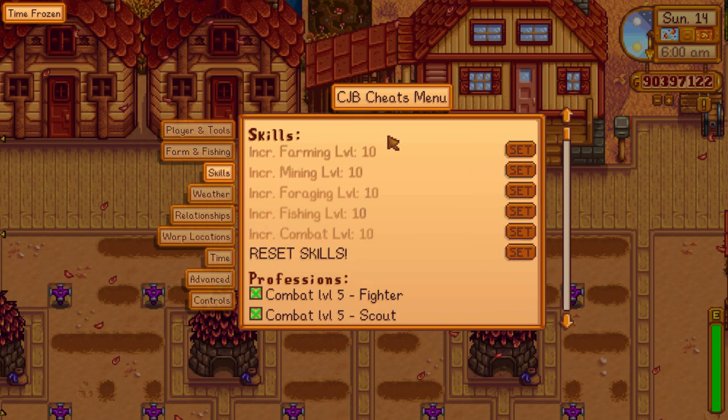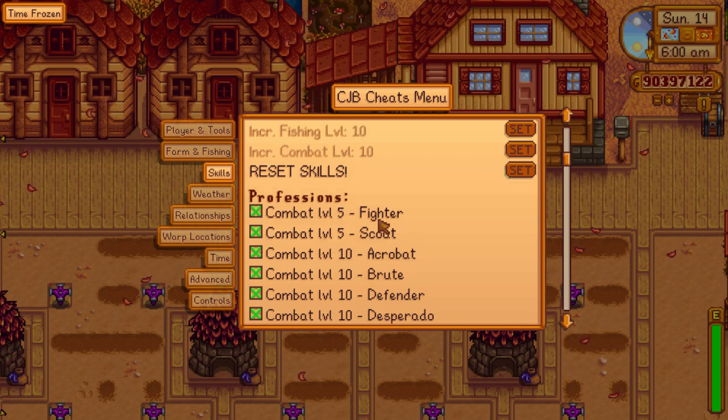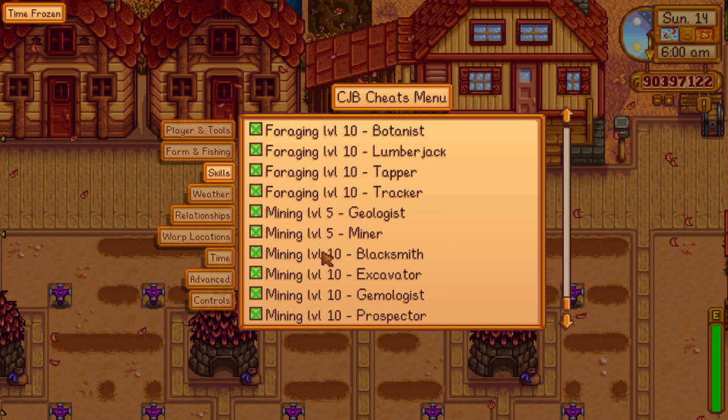The skills tab is pretty self-explanatory. You can just increase your player level in all the specific categories, and you can also use this to choose multiple professions. So instead of being able to only choose fighter or scout, I can have them both on — and as you can see I have every single one on, because why not.